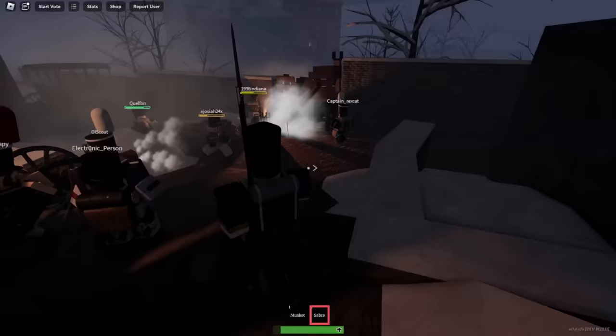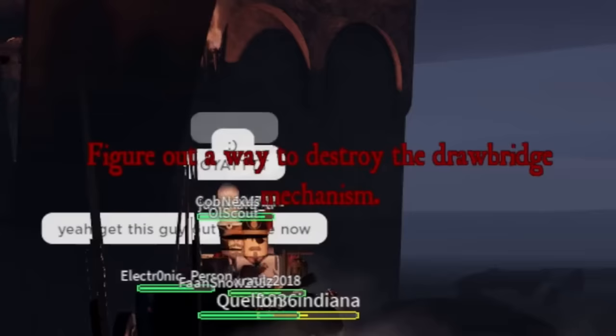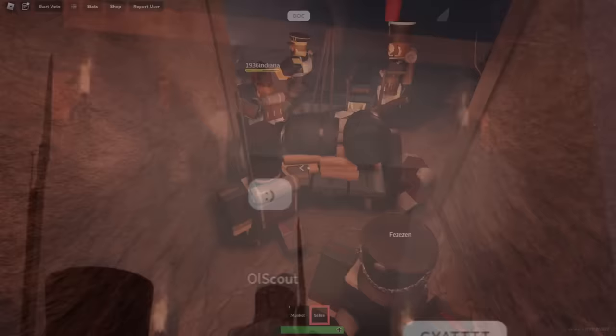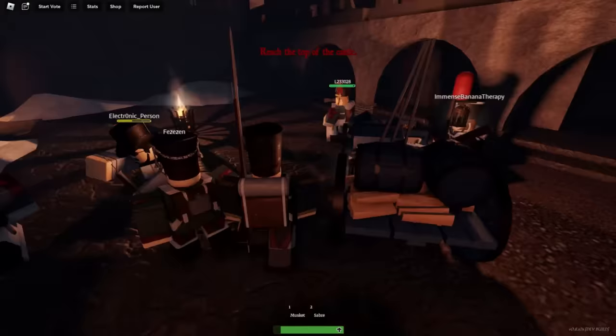While you're pushing the cart to reach the castle, you will have to lower the drawbridge that's connected to the castle. In the dev testing servers, I did see people throw grenades to the window to blow it up and let it down. After that drawbridge lowers, you can continue to push the cart and finally park it inside of the castle.